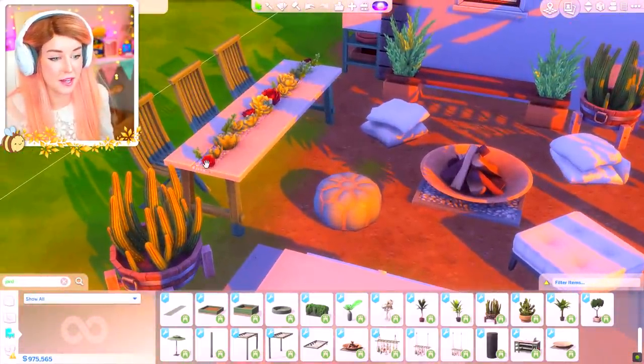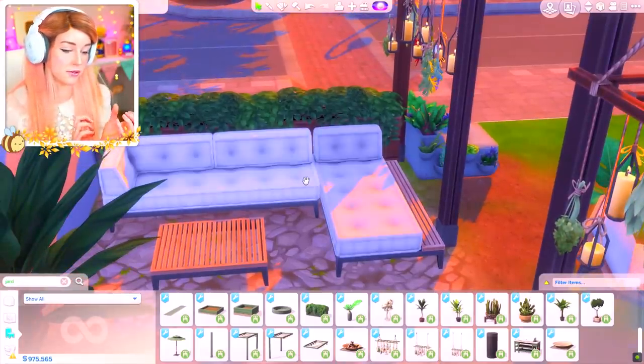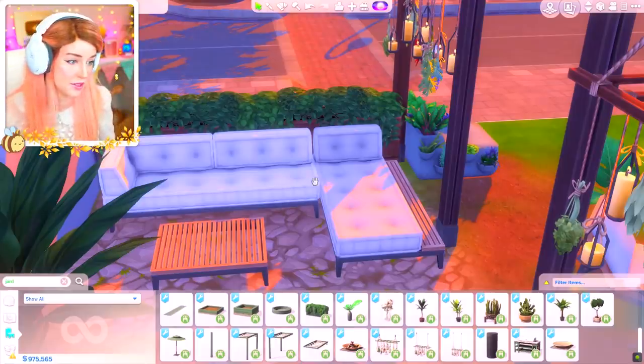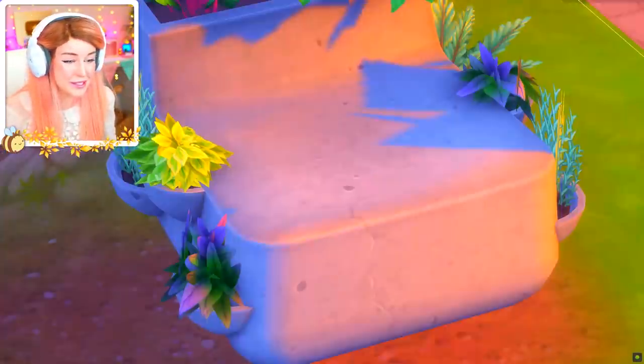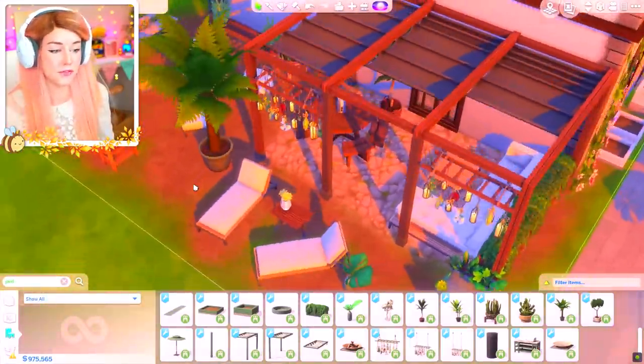There's a cute fire pit, a table with succulents in it - literally chef's kiss. And these sofas, there were a bunch of different combos, so you can keep making different looking ones each time you use this set. Also a succulent chair, a succulent cement chair. But we're not here to focus on that - I just wanted to show you.